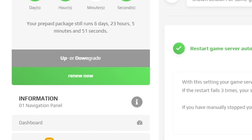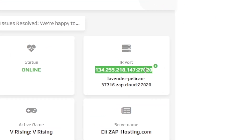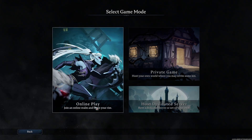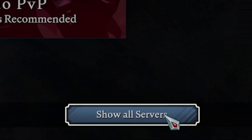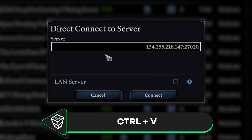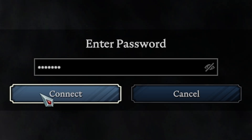Once the server comes back online, navigate back to the dashboard page and find your service IP address that does not include the XAMPP.cloud domain, then copy it and launch VRising on your PC. In the game, click on play, then select online play and click on show all servers. Now click on the direct connect button, paste in the IP of your server, click on connect, and then put in the password if you created one earlier, and press connect.